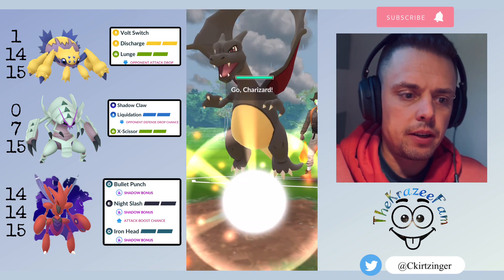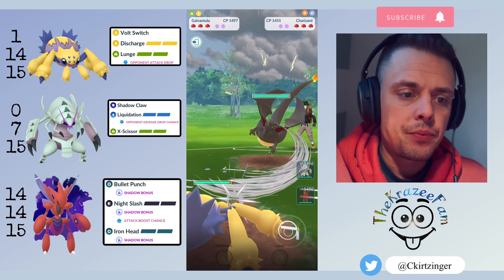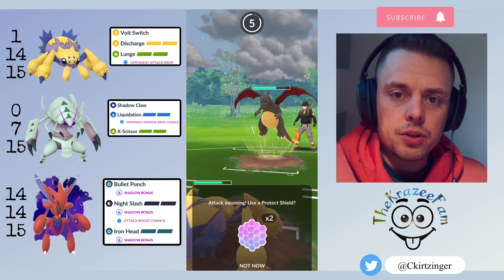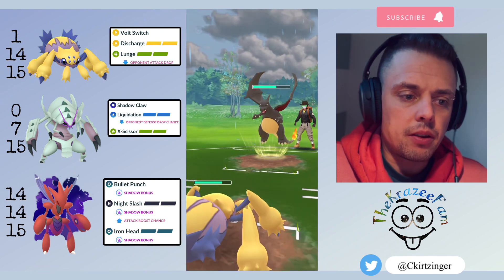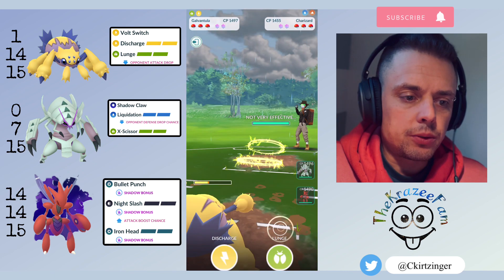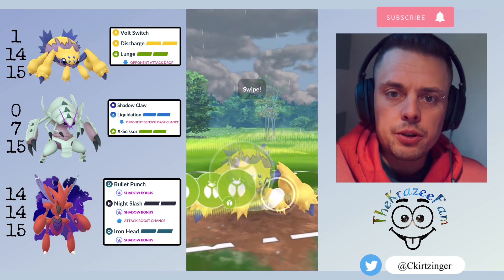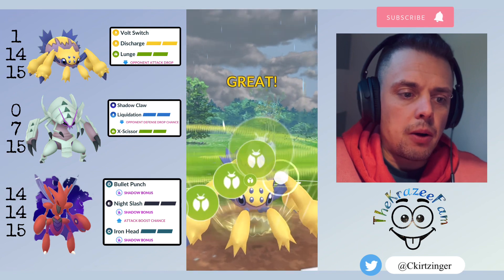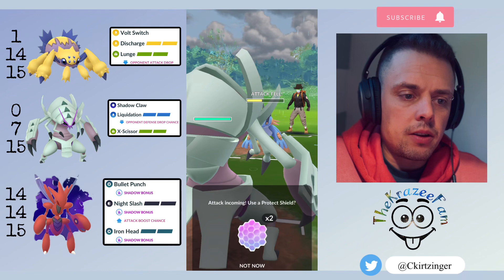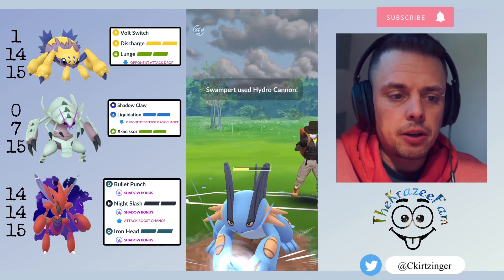Right into the first battle here. Galvantula on the lead against Charizard — that's a dream lead, you want to see that. Although the Charizard could be running a fire fast move, it would do super effective. The Wing Attack is not too bad. I let this first Dragon Claw go, and then they switch into a Swampert, so I'm going to throw the first Lunge. I catch the Hydro Cannon onto Glissapod — it's resisted, plus I debuffed their attack.